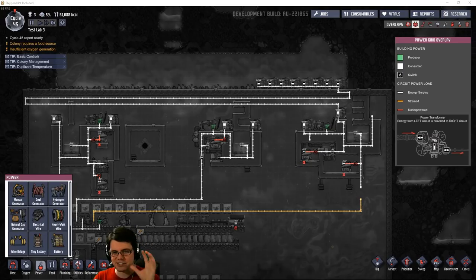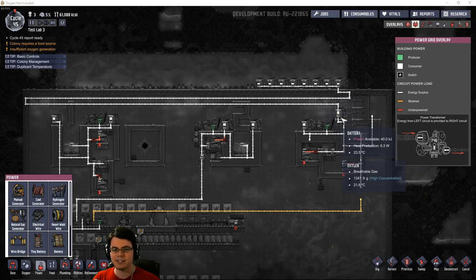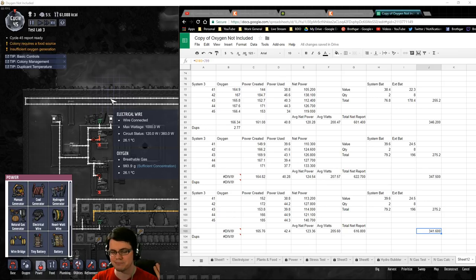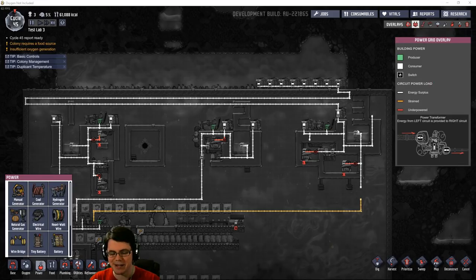I was curious about what was causing the big difference between the net reported power and what I was actually counting from the batteries, so I ran system number three a couple more times. One run was a repeat to check variance. The third run used a very long power cable. The results: system one had a total report of 601 kilojoules with a battery-to-report difference of 346 kilojoules, and the two additional runs showed 347 and 341. So there's really not much variance — the length of the electrical cable had nothing to do with it. I haven't yet found the reason why those numbers are so different.